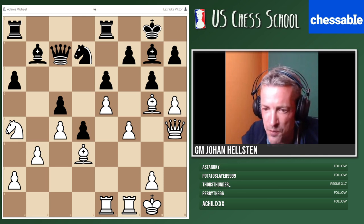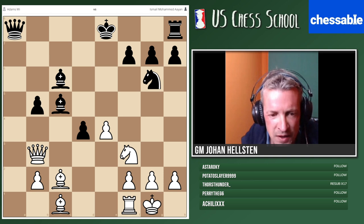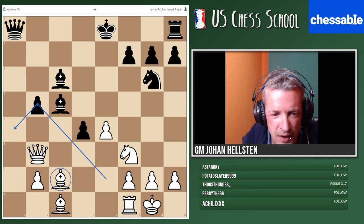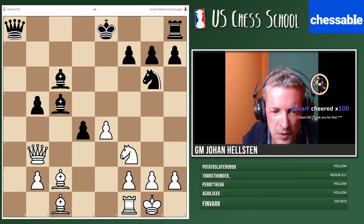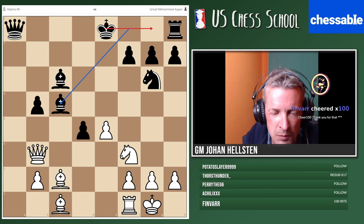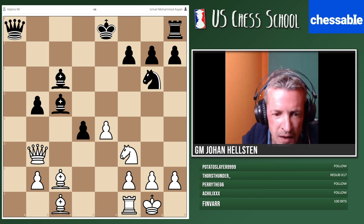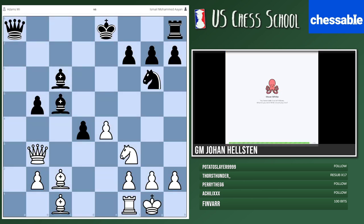This game was played this year in the Cambridge International Open. Michael Adams is a very strong player in the Rossolimo with White pieces — this game seems to come from the Rossolimo. Black has just played bishop c5. Black's main priority is to castle. Adams — White versus Ismail with Black. I'd like to know how White should try to seize the initiative at this point. You get one minute and fifteen seconds — take your time and don't send me the moves yet.